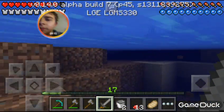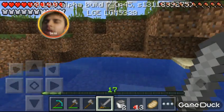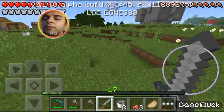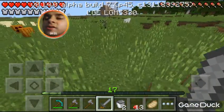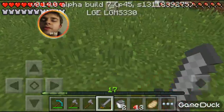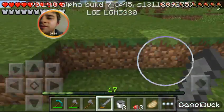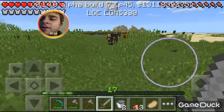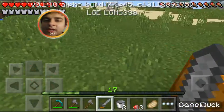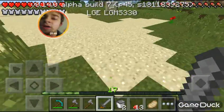So creepers — this one just exploded in the water. Creepers don't affect any blocks when they're in water; they affect you but not as much either, and they won't destroy any blocks if they're in water. Same goes for TNT. I will show you how TNT works shortly in the series. I work with redstone — I love redstone, I'm like the redstone engineer.